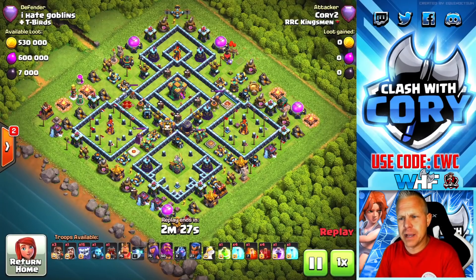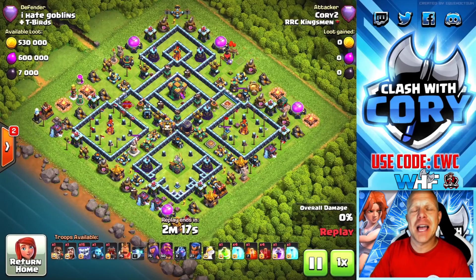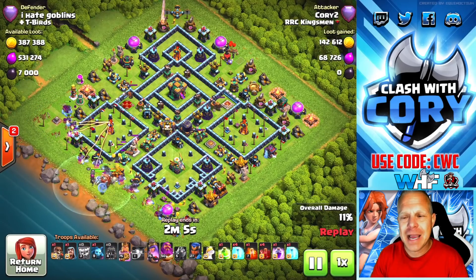Turns out you can just spam Yetis and wreck a ton of Town Hall 14 bases. If you like this army comp, make sure you hit that like button for the YouTube algorithm, subscribe to the channel if you haven't already, and before you buy anything in game, use code CWC.